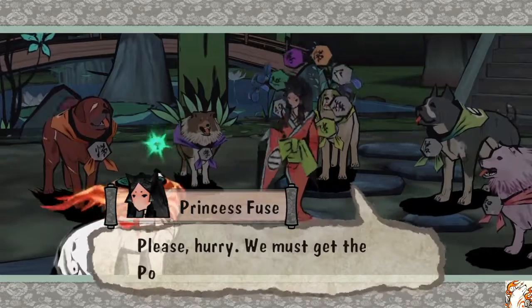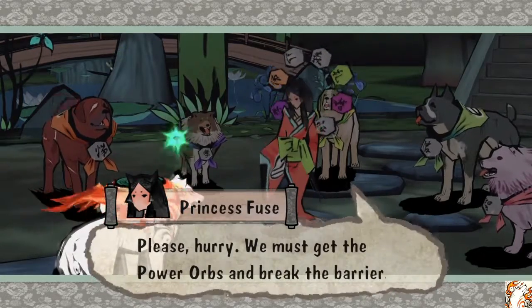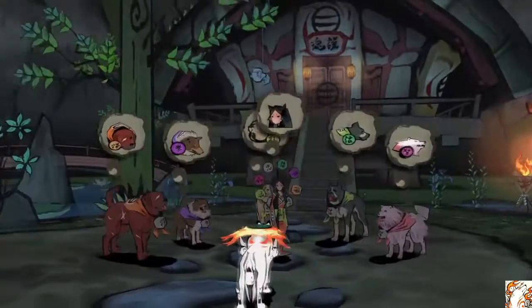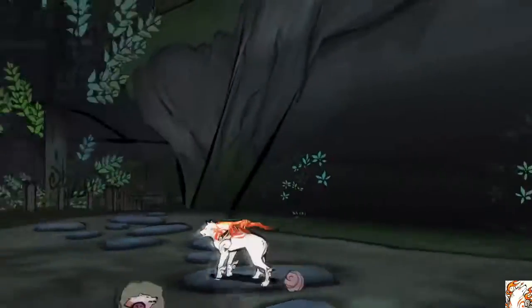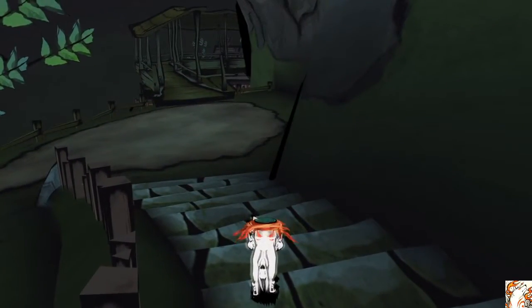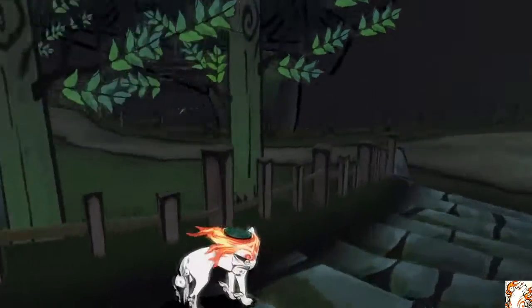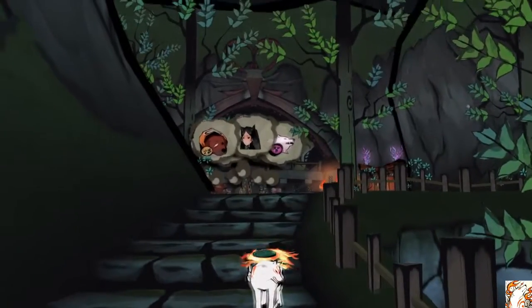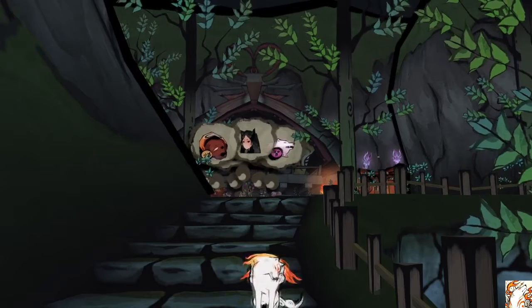So we will do that in the next episode. In this episode we started getting some Canine Warriors, and we're gonna go get Crimson Helm, beat him, and restore the Divine Wind here to Kusa Village. With that being said, I will see you guys next time.